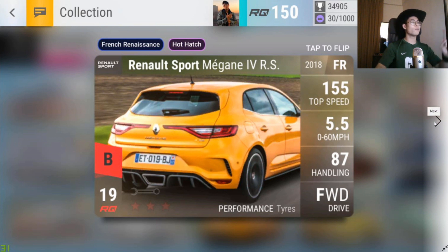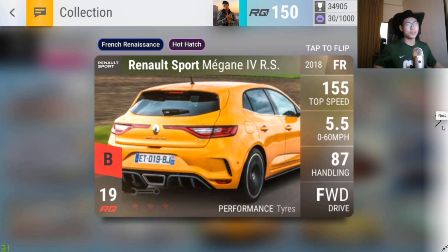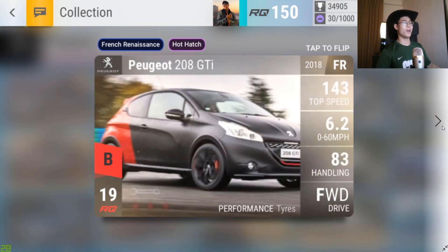First ultra rare is the Renault Sport Megane IVR S — Blossom Choice. It's a great car. I have it in my garage: 96 handling, 0-60 under five seconds, front-wheel drive. Front-wheel drive events are the most frequent thing in clubs, and this car has saved me on many occasions. It's actually better than some RQ20 cars in twisty stuff — better than the Caliber, which is an RQ20.